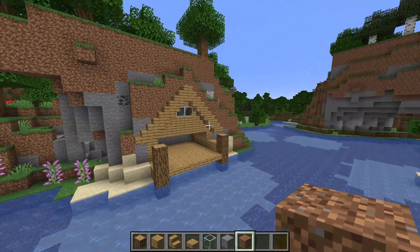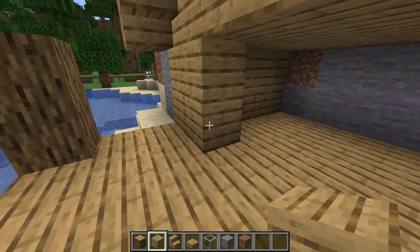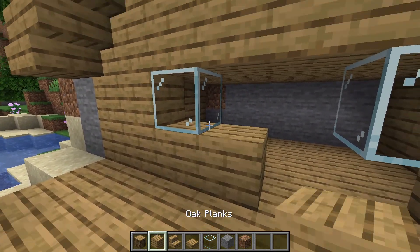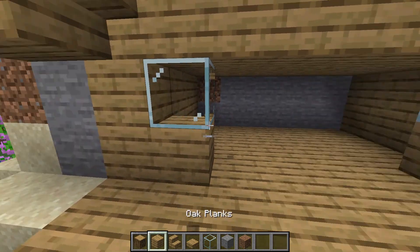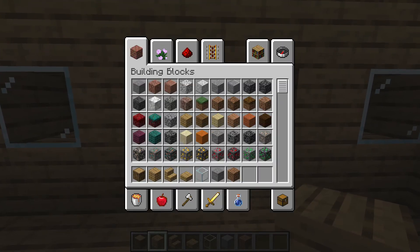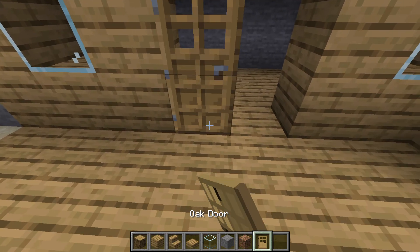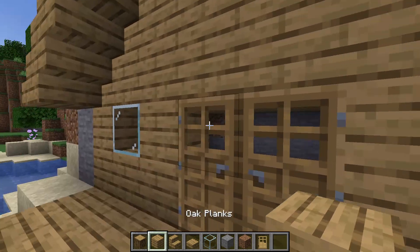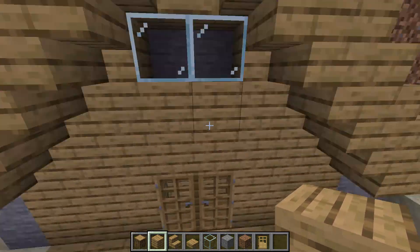Alright, there we go, now we just got to do this. Oh no, I will hate that. Alright, there we go. Let's get some oak wood doors — oh that's so ugly. Alright, yep that looks good now, for the most part.